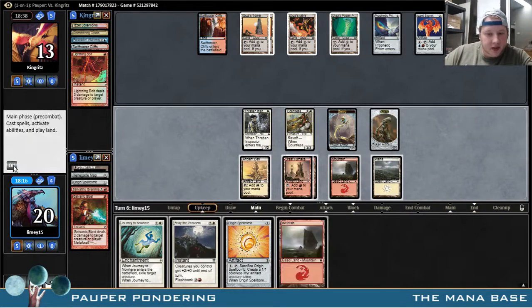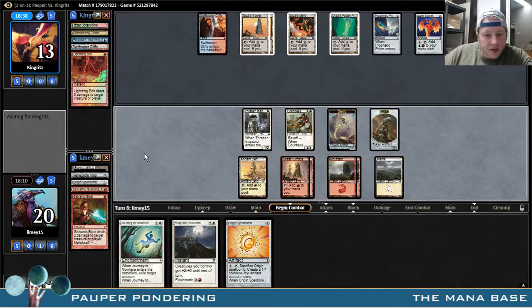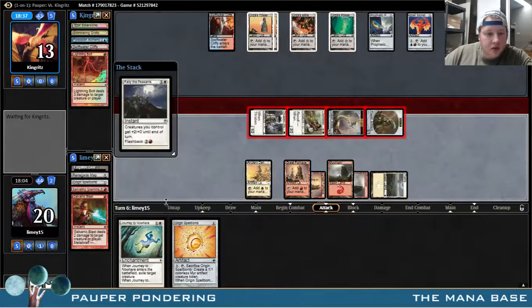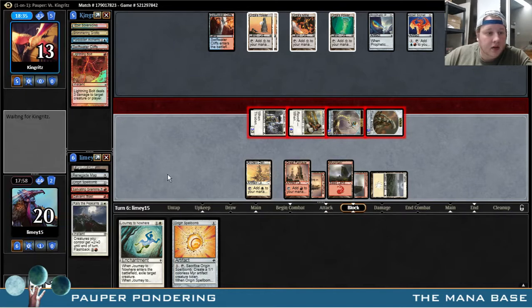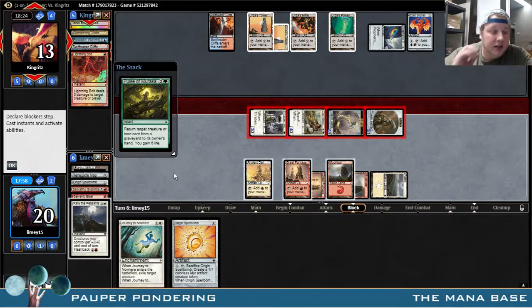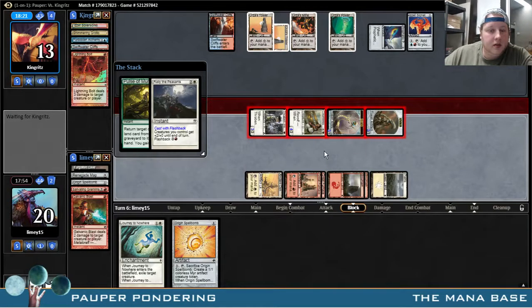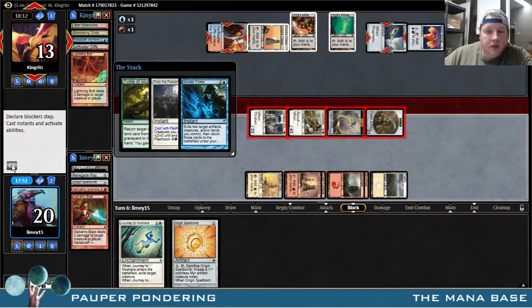We need to draw a Land here — that's a Land. 4, 12. This is currently lethal with the Flashbacks. Let's see if it works. This is 9. This is 13 exactly. So he has to have a bunch of stuff here. We have to Flash it back. His Pulse of Murasa — we'll just Flash it back, I guess. He has the counter for this one, I assume. Ghostly Flicker. Okay.